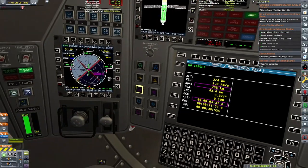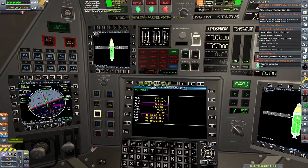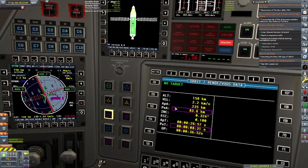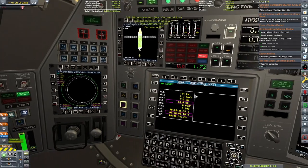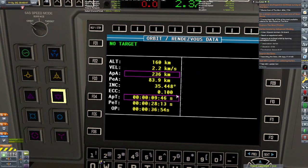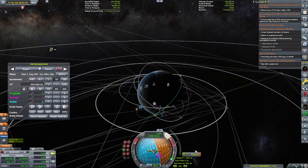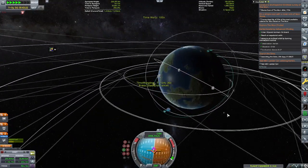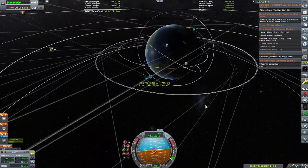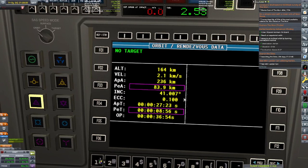I just need to change my inclination positively to 45 degrees. I eyeballed it, warping to between the periapsis and apoapsis. I should have looked at the time to ascending and descending nodes, but I didn't pay attention to that. As you can see, the inclination is going up — 36, 37, 38. I get to 40 and start feeling like I'm going too far, because it started slowing down. So I point myself the opposite way, go to the opposite side of the planet, and continue the burn for the last five degrees of inclination.